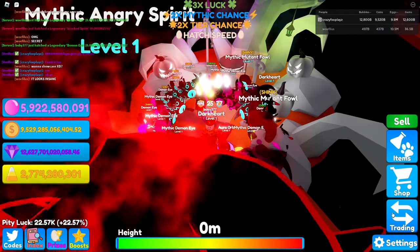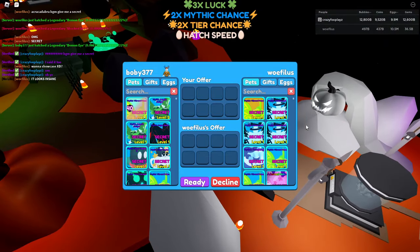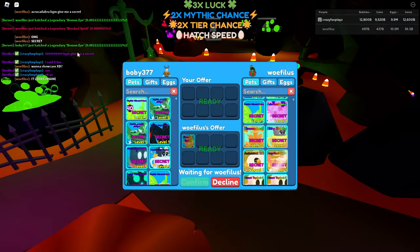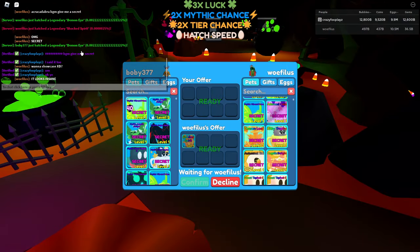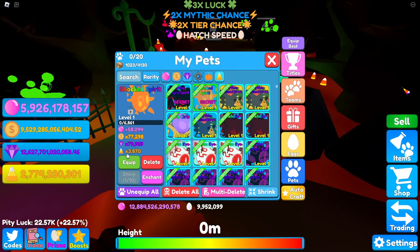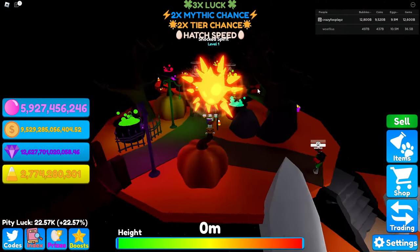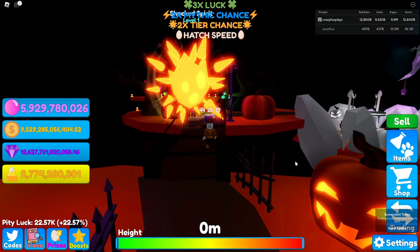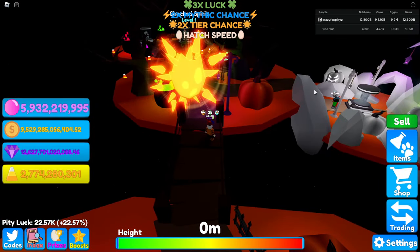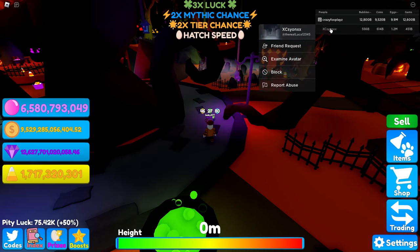Another secret showcase — we're nearly done. The reason there are so many is there are different emotions of these spirits. I hatched the mythic angry spirit, we showcased the mythic sad spirit, and now the shock spirit has been hatched by someone in my server. Stats: 3.8k candy corn. Equipping it — oh that's a radiant and a half, why does that actually look so cool? Really good looking pet. Giving it back — fast showcase.